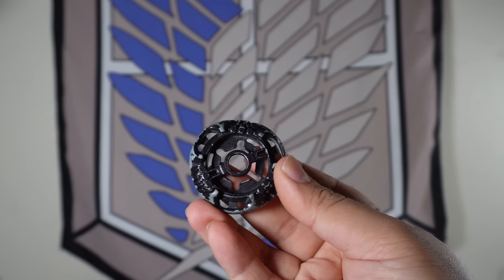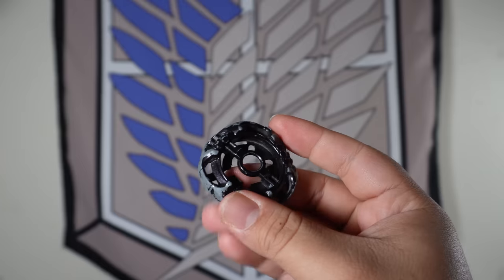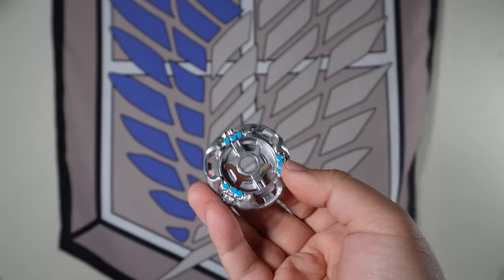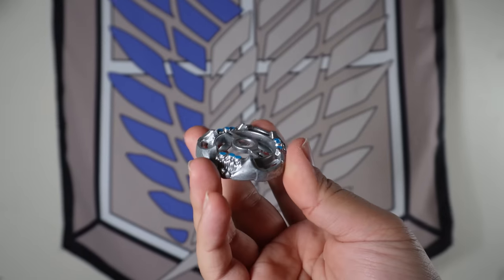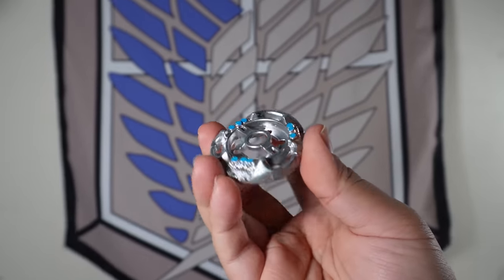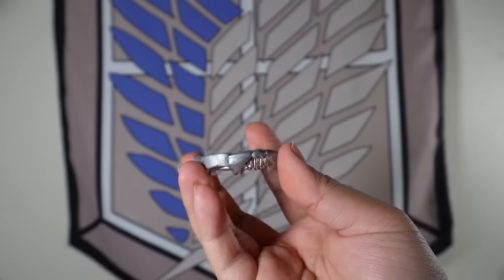For the gravity fusion wheel, there's pretty much nothing we can actually evolve it into. So what we're actually going to be using is a different colored gravity fusion wheel. The matching colors from the energy ring and the fusion wheel will pretty much match. And another cool small feature is that this fusion wheel is a little bit heavier than the previous black gravity fusion wheel.